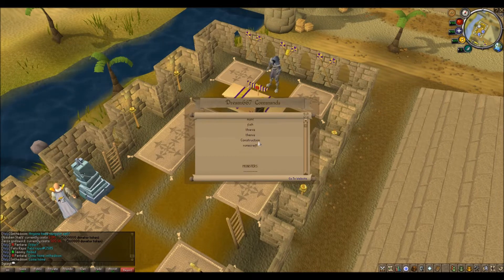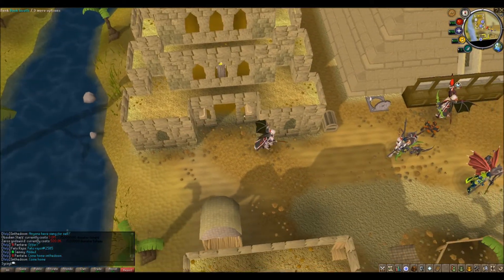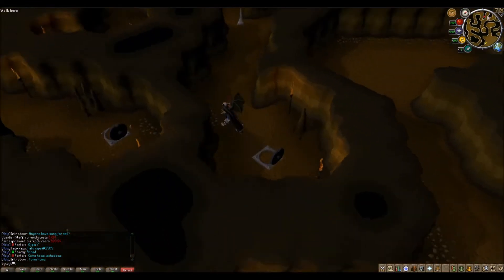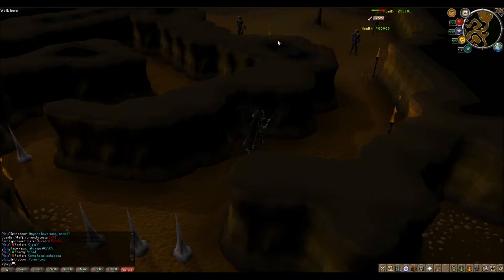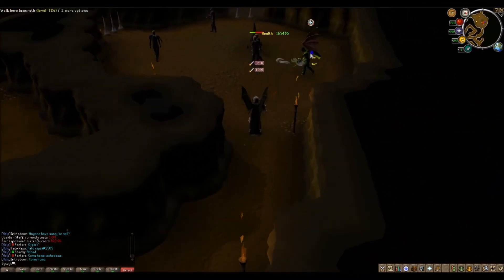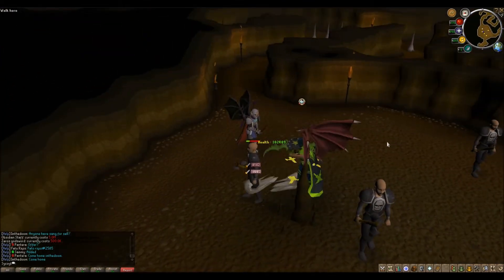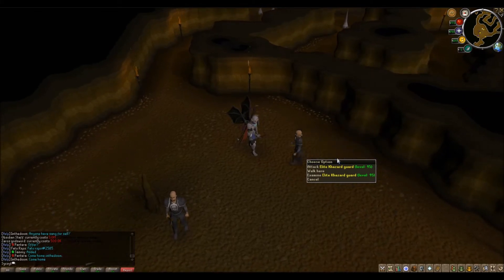Starting off with your first PVM, you got the manhole at home for the new double-hit weapons — the Drygore raper. You come down here straight at home, to the left, here's the manhole. You climb down and head straight up north. You'll see the elite hazard guard — these guys are going to drop your Drygore weapons. Shout out to Raph who's in here. The elite hazard guard drops that OP double-hit Drygore raper, so make sure you check him out.